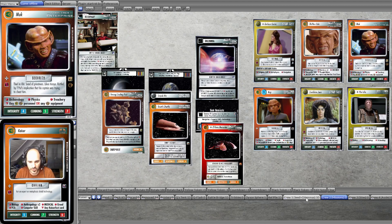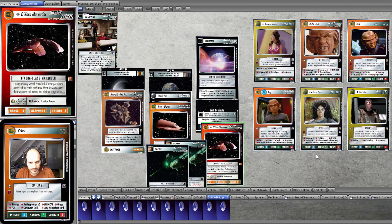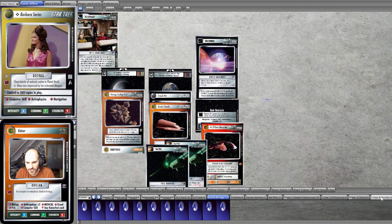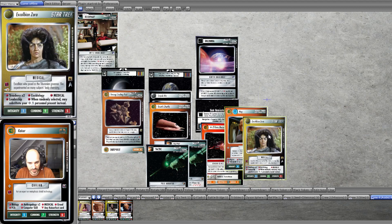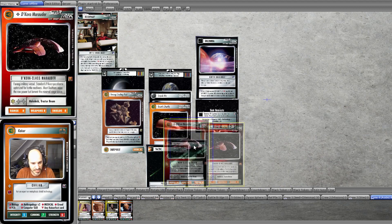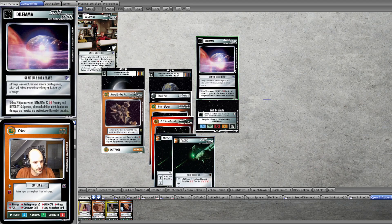That means we will suffer 2 flips from the Battle Bridge door — 2 random kills. Let's see, it's Nog and Zora, bye-bye. Ship is damaged, the stats are reduced, and the ship is relocated over here. So for next turn we need these skills.